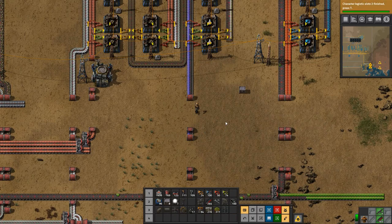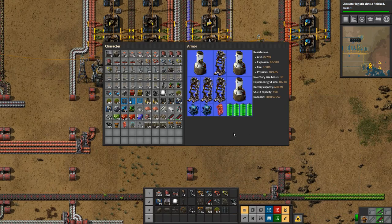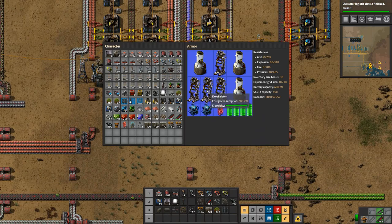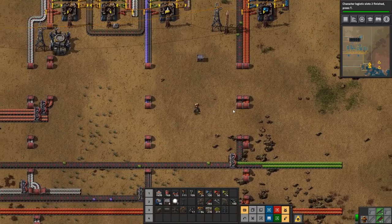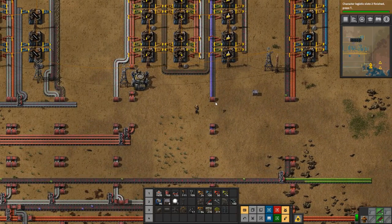Hey everyone, I'm Nog and welcome back to Factorio. I have got a new power armor which is fantastic - we have three portable fusion reactors, four batteries, an energy shield MK2, two roboports, and four exoskeletons. So we are running nice and fast now and I love it, because we have a lot to do.